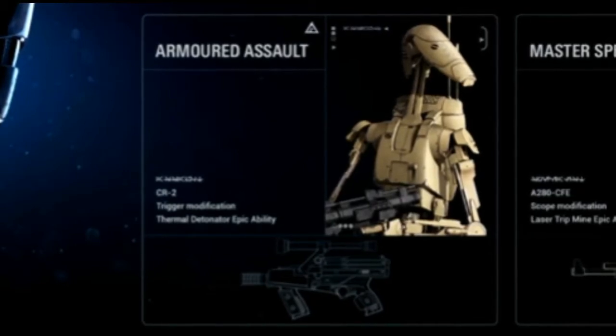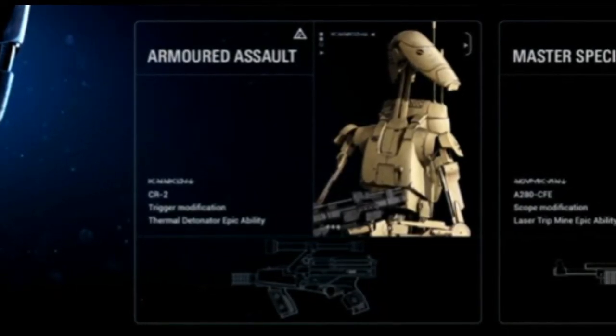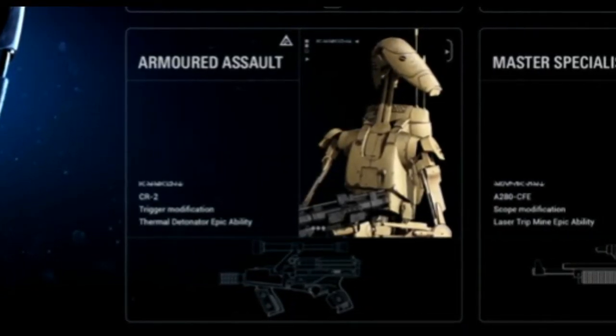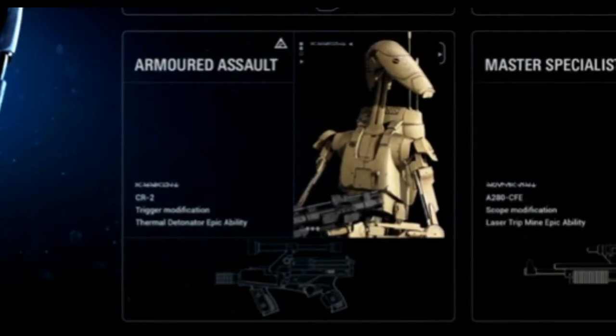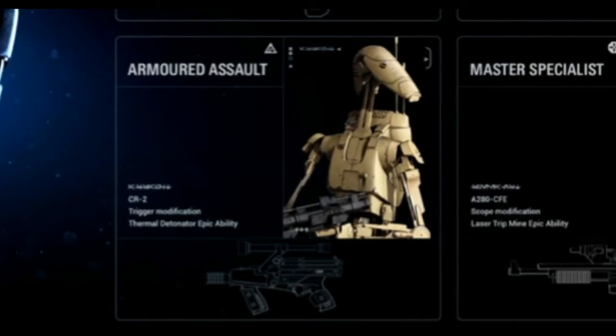Moving on to the Droid — the Armored Assault, which is the Infantry Class. He is using the CR-2, which looks like a funky SMG with a massive scope on it. It comes with a Trigger Modification and a Thermal Detonator Epic Ability.